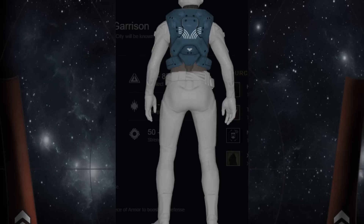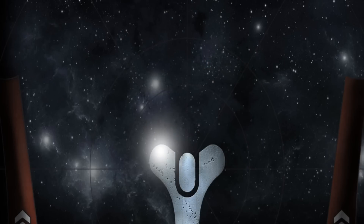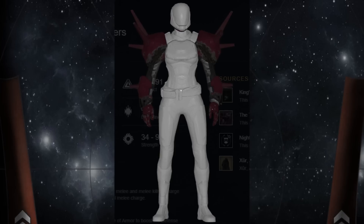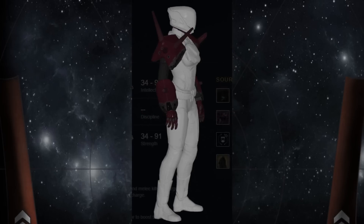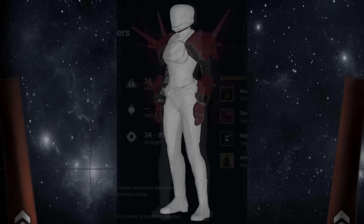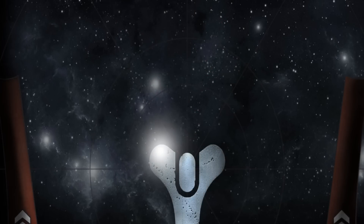Up next are the Thagomizers, and if you're a Fist of Havoc kind of guy, these gauntlets might suit you perfectly. The special perk is called One-Two Punch, which allows Fist of Havoc kills to recharge your melee, and melee kills to recharge your Fist of Havoc. You also gain an additional melee charge. It's kind of hard to get up close in PvP, but for PvE this might help you use your super a lot more often.